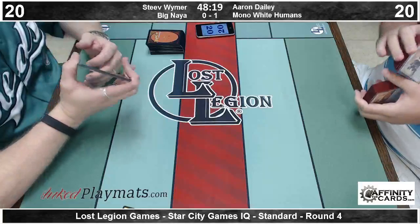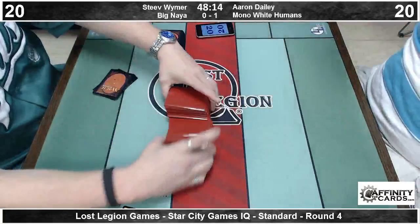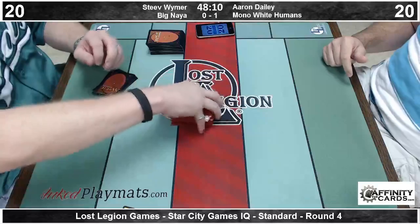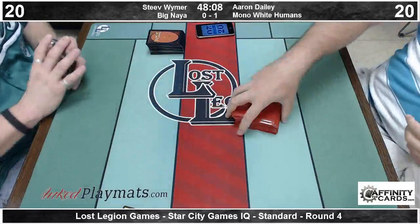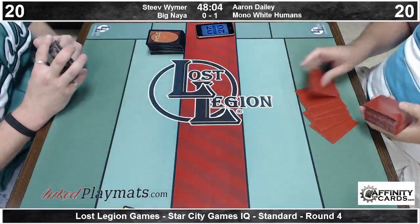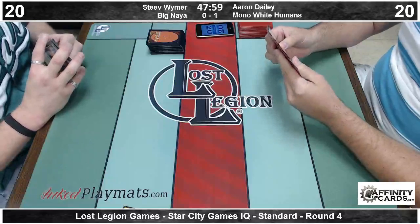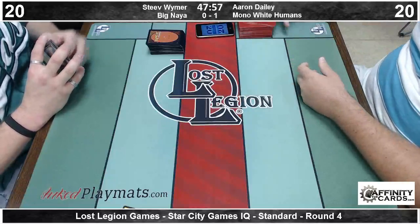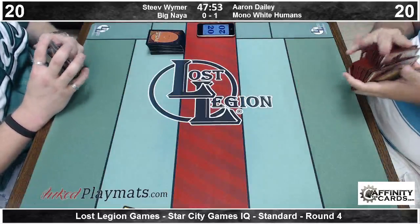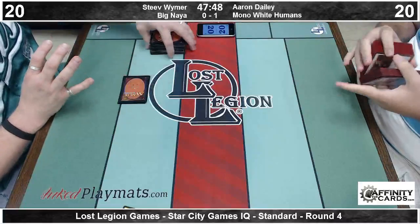We talked about this last night a little bit — the problem with all the Red Planeswalkers is everybody desperately wants a Red Planeswalker that just goes in every red deck, and they've never printed one. They only print ones that go in these big controlling red decks, or the one that goes in the mono-red only beatdown deck, or Tibalt that goes in the garbage. In the trash can. With a turn-one Mog something — if it's not a Mog Fanatic, it belongs in the trash.